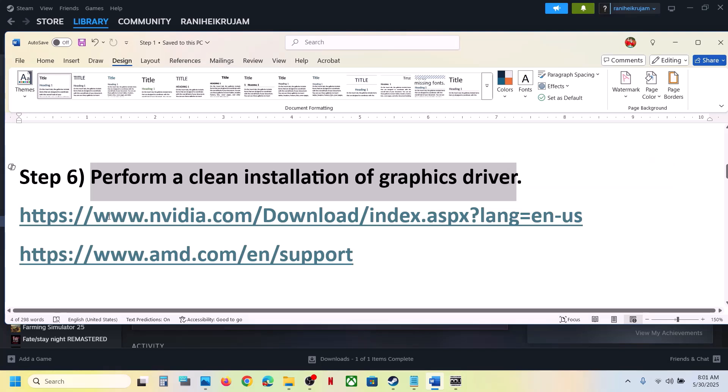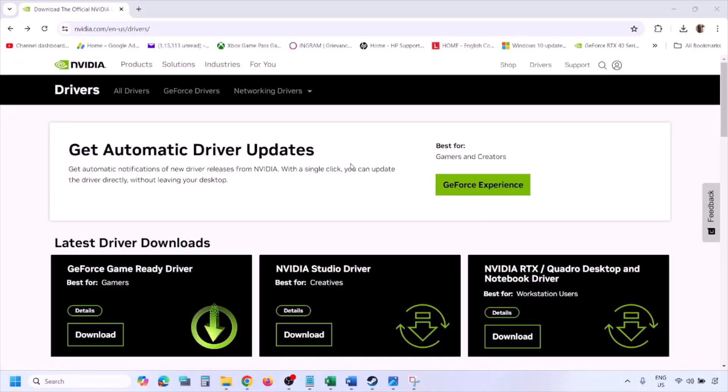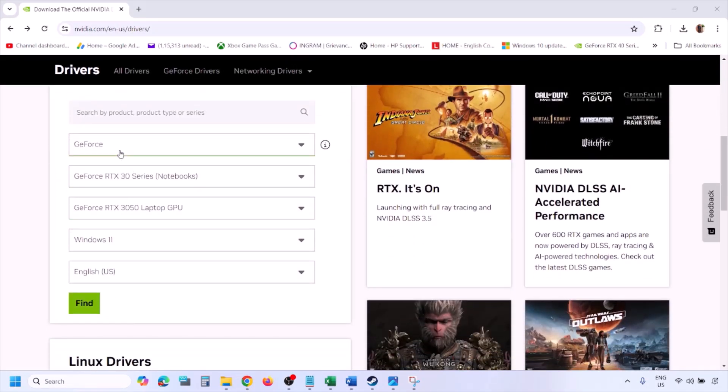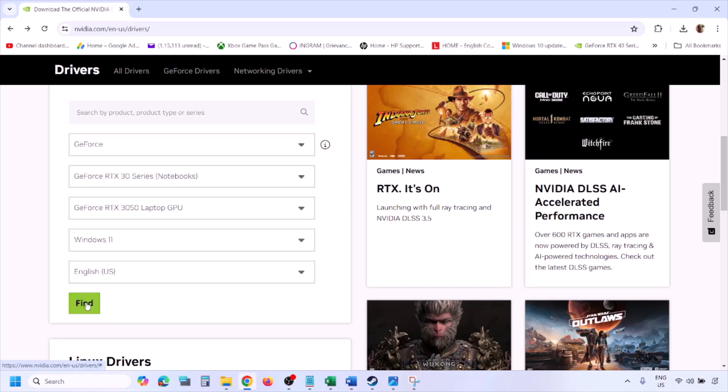The next step is to perform a clean installation of your graphics driver. If you have an NVIDIA card go to the NVIDIA website; if you have an AMD card go to the AMD website. Select your graphics card from the list, and make sure you select the correct operating system — Windows 11 or Windows 10 — then click Find.